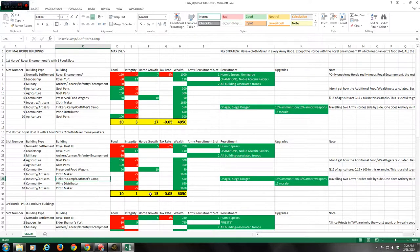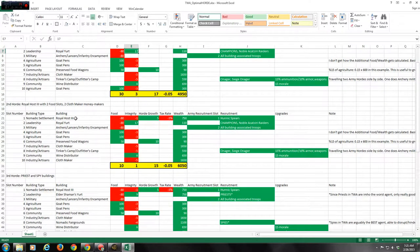The Wine Distributor is needed to keep integrity up. It gives you good wealth and +6 integrity, which is significant because almost nothing else provides integrity besides the Royal Court.